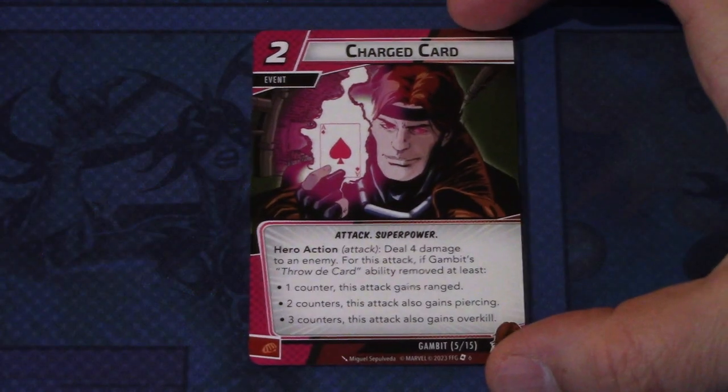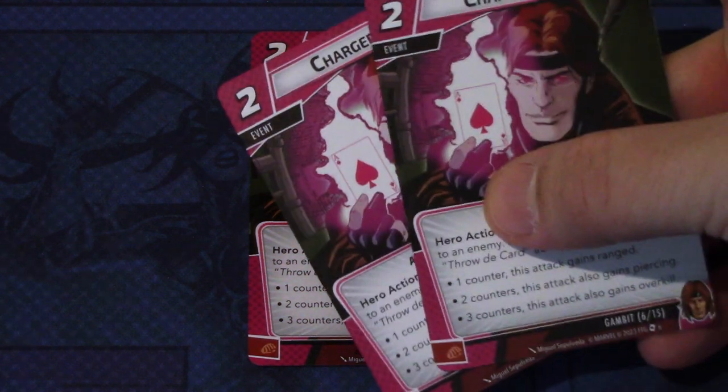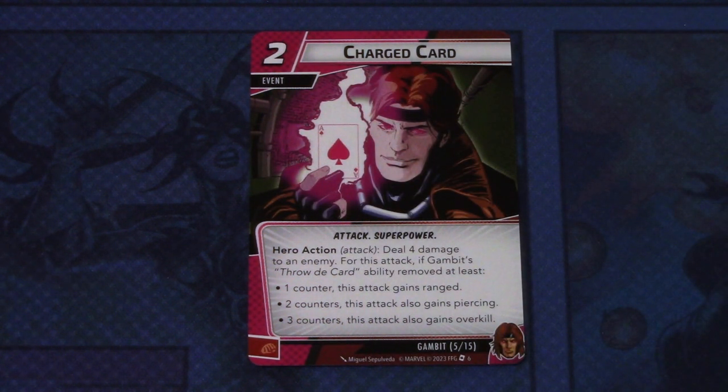Then we have Charged Card — there are three copies of this event. Charged Card is a two-cost attack and superpower event. Hero action attack: deal four damage to an enemy. If Gambit's Throw the Card ability removes at least one counter, this attack gains range; two counters, this attack also gains piercing; three counters, this attack also gains overkill. I have to see it in play before I can say if it's good or bad, and it can be committed as a physical resource.